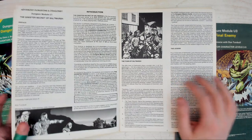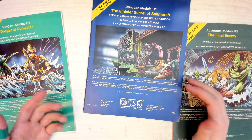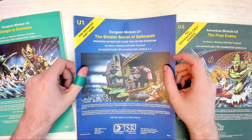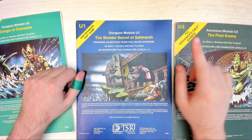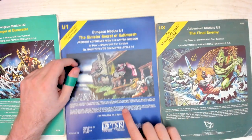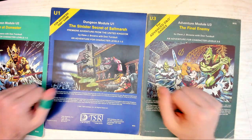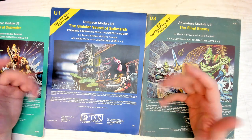Due to the unique way that TSR was run, these modules were actually printed in the US and then had to be shipped back over. So by the time TSR UK's module got here for their big premiere, it had already been released in America. Whoops. These adventures take you through from level 1 up to about level 5, and are meant for 5 to 10, 6 to 10, and 8 to 12 characters. Maybe there was a DM shortage and they were trying to be realistic. There's always been a DM shortage.